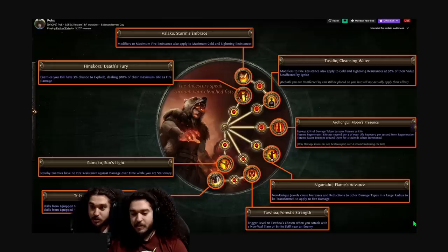Namahoo's Flame Advance is interesting but I don't fully know how it'll work yet. It says non-unique jewels that cause increases and reductions to other damage types in a large radius are transformed to apply to fire damage instead. The problem is that increased damage is one of the modifiers that falls off hardest in PoE. You want to stack plus fire gem levels and fire multi, and you can't really get those from the tree. It also specifically says 'increases,' so you can't convert other DoT multi into fire DoT multi. I'm very curious how this will play out — it's a big game changer for Chieftain.